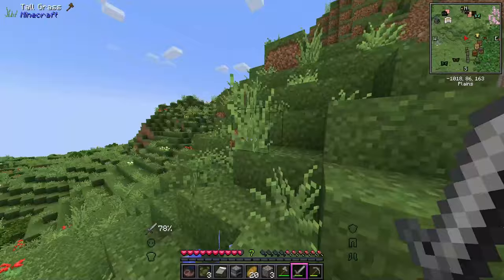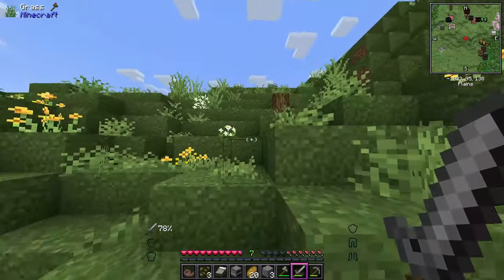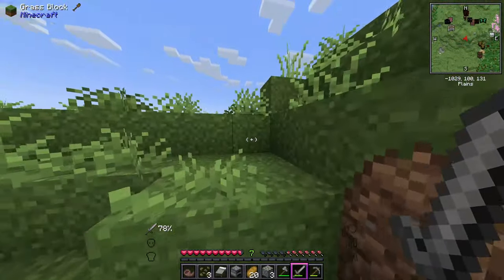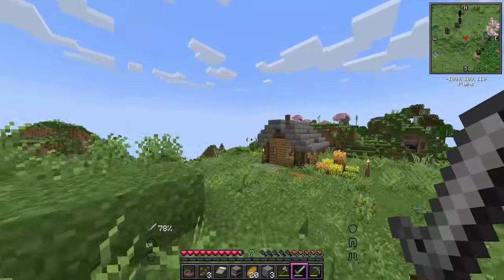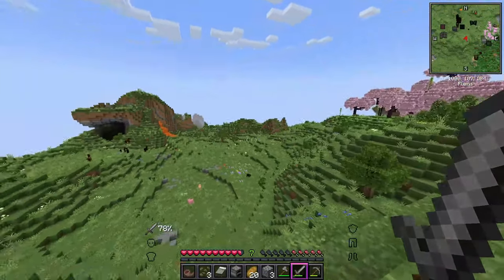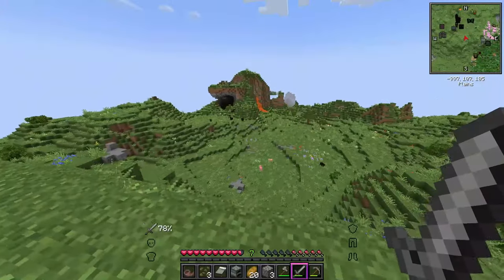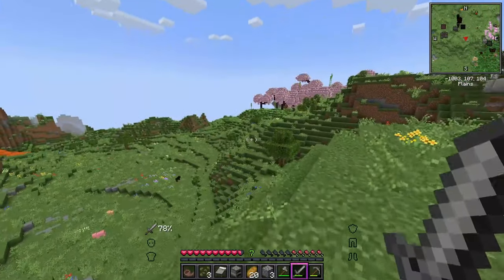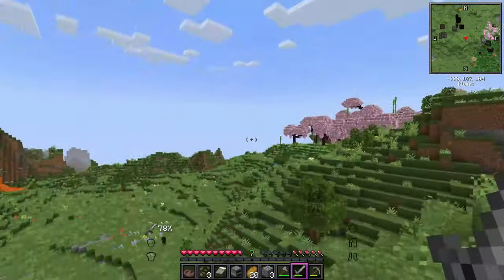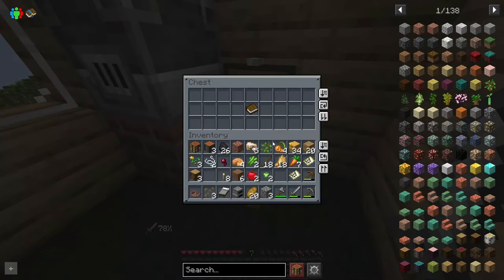This could be a potential great plot of land to make a really cool base area. I want to make a really cool town — having this house up here on the hill while down below could be the lower end or shopping area, and then we can expand over there as well. Plus we have a mini cherry blossom forest right there. This is really cool.